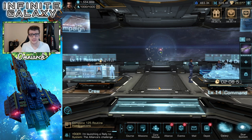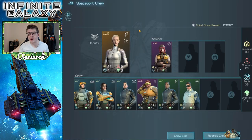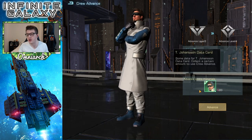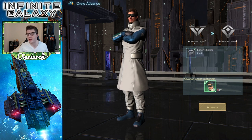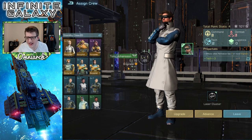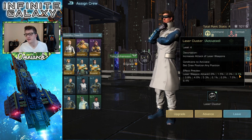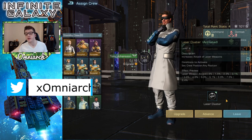A couple of things to keep in mind: when you get more crew members over time from the Recruit Crew feature, you will get duplicates. While that may sound bad, it's actually pretty good because duplicates let you advance crew members, which requires a certain number of data cards. For example, Tony Johansen is already level 3, meaning his laser cutter ability has been upgraded three times, giving him 3.1 laser weapon attack.